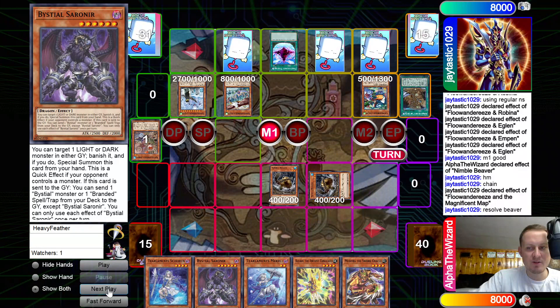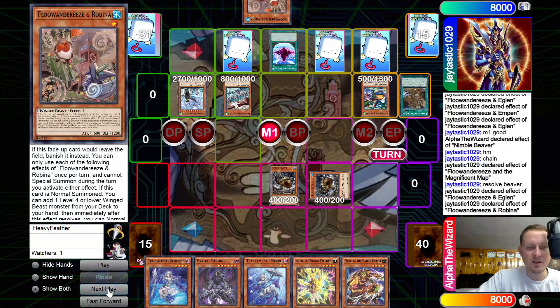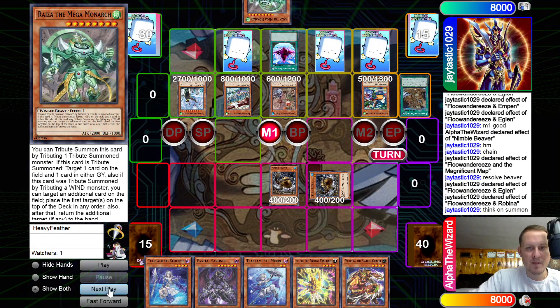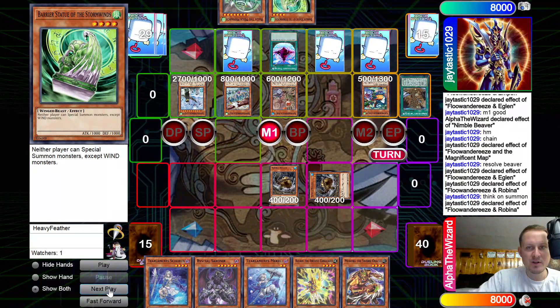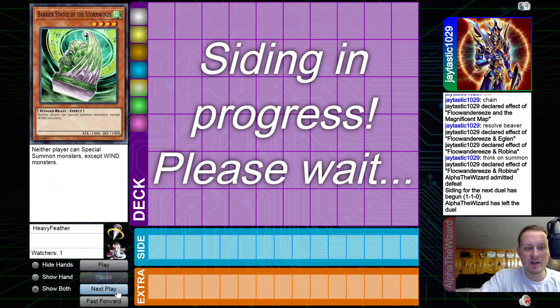He gets the Robina back and searches for Eaglen. Searching Ryza, summons Robina. Robina effect searches Statue. He just summons Statue and we go ahead and scoop. He didn't even need Featherstorm to win that game — my hand was just significantly weaker than his.